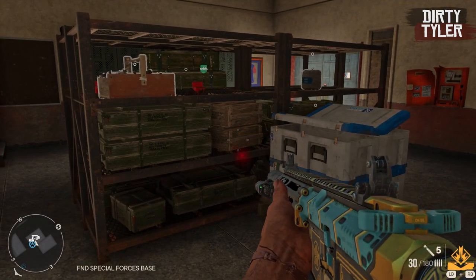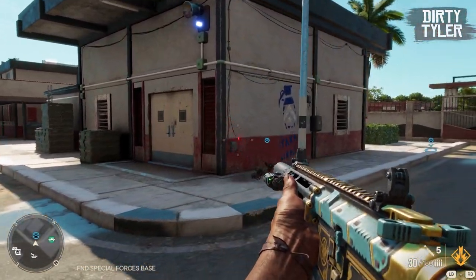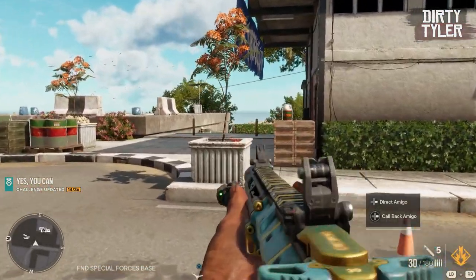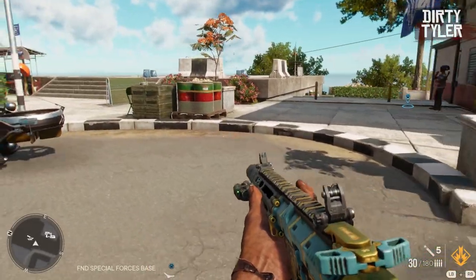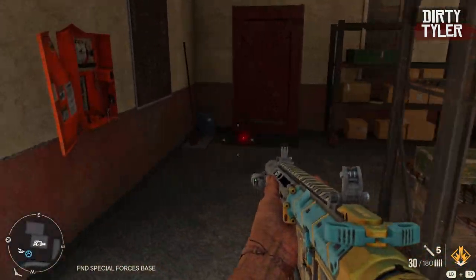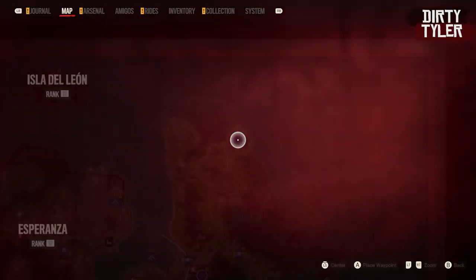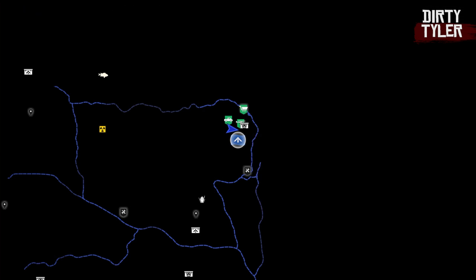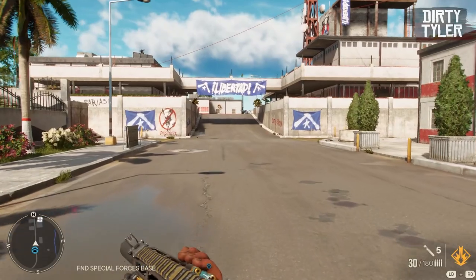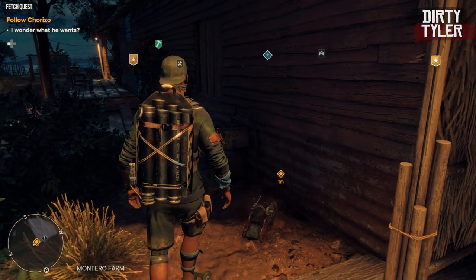If you're just using him as your standard amigo while you infiltrate bases you will naturally unlock this. But if you want to grind it out faster, the best way I found was to go to a base and clear it out but don't loot any of the loot containers. Then just run around to the locations where they are — in one base there were three — get the notification for each one, then go to the map and fast travel to the same location and repeat. I ranked this up really fast just doing this.